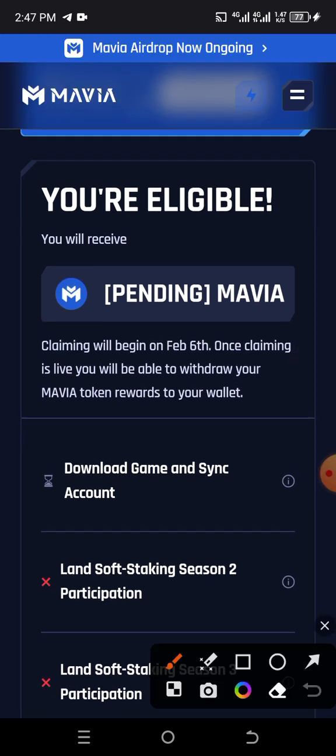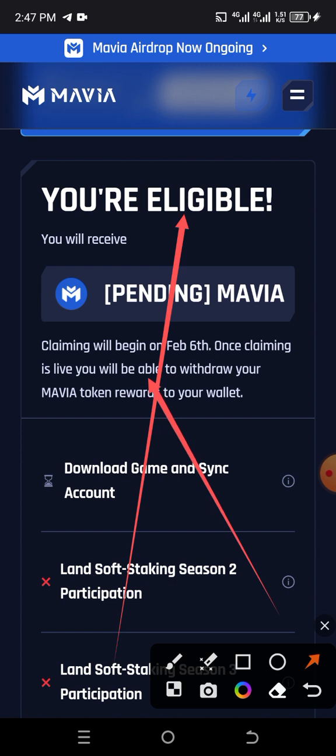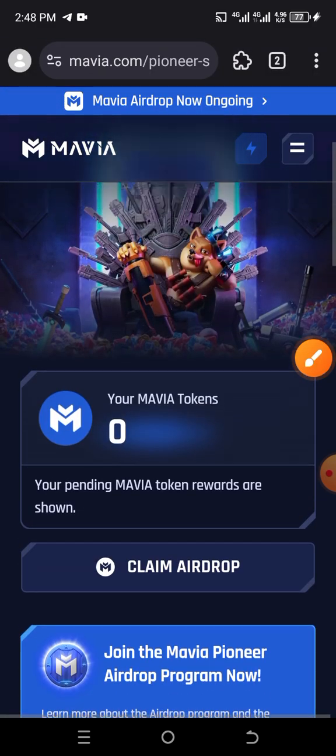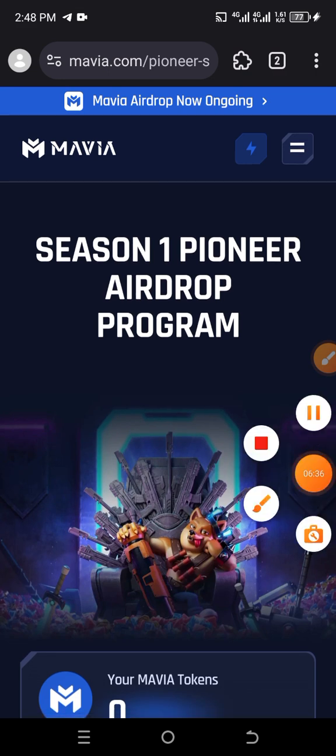It will now verify you. If the email you linked in your Mavia account is the same email you used to register on the game, it will verify you. After verifying, you will see that you are eligible. Once claiming is live, you'll be able to withdraw your Mavia token to your wallet. That is how to go about it — try and do it very fast before the whole slot is taken. Thanks and God bless you.